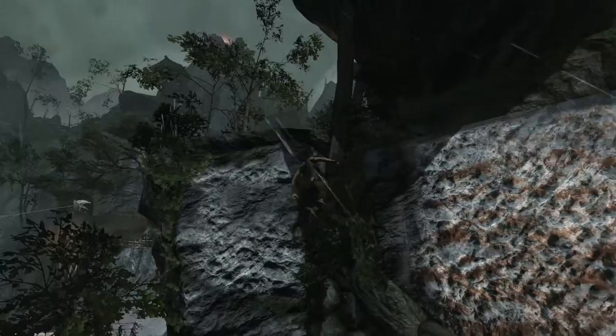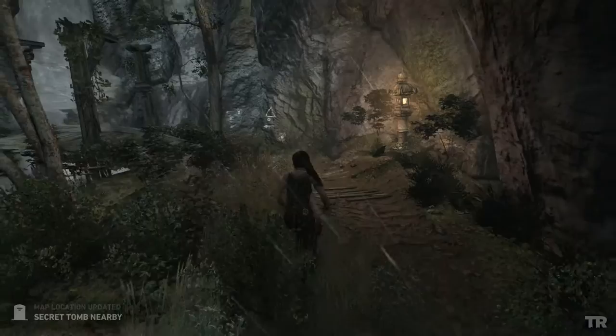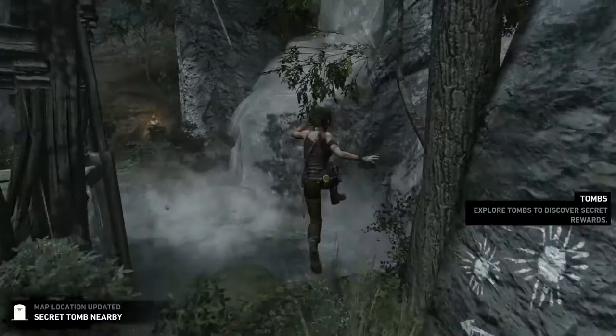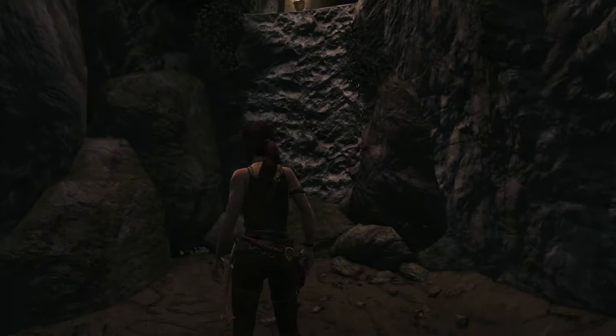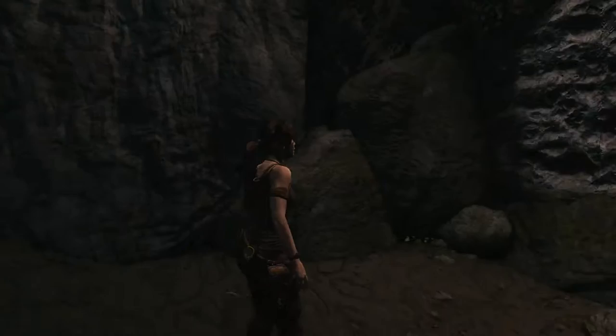Sometimes the game doesn't want you to latch onto a rock wall if you approach it from the wrong angle. Here's another thing about rock walls — you'll have to do that, it's not really that bad or difficult. And a secret tomb is nearby, great. So this tomb was where I was originally going to end the level. When I was in editing, it looked like it was a better spot to actually just continue on and finish up this section. So that's what we're doing.